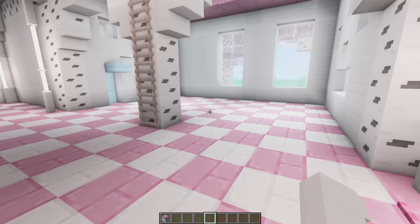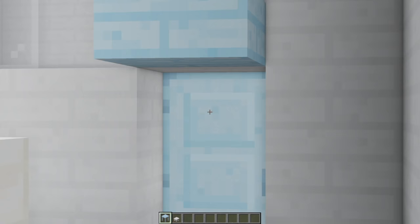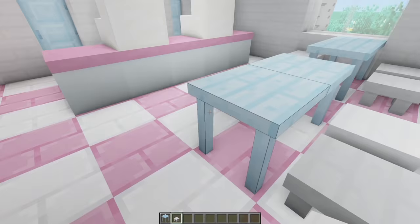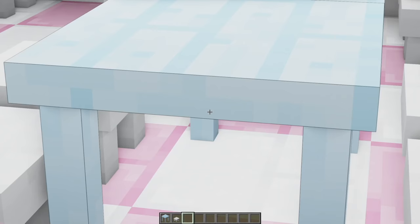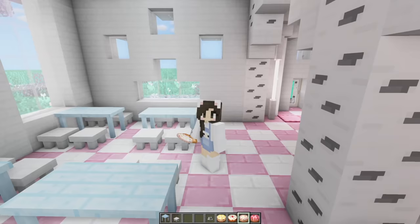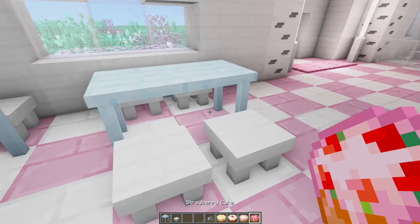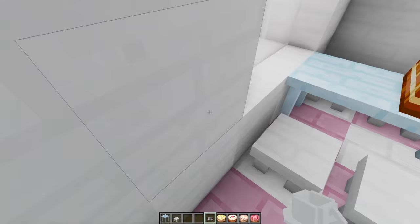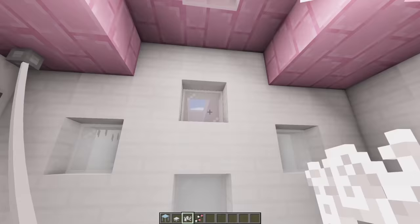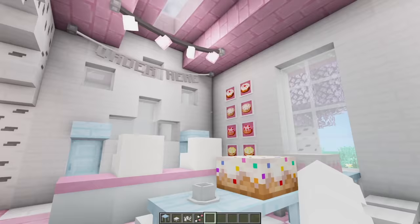For the cafe side, I want to put a counter right over here and use some stairs to represent registers. Since I have light blue accents throughout this white and pink building, I decided to use some blue tables. I changed the way the tables are arranged and discovered they connect, so I can have a double table. We definitely need some coffee, tea, and cakes on these tables — a sprinkle cake, a regular cake, a strawberry cake, and a banana cake. Let's add coffee and tea cups and use the empty space to display a menu.